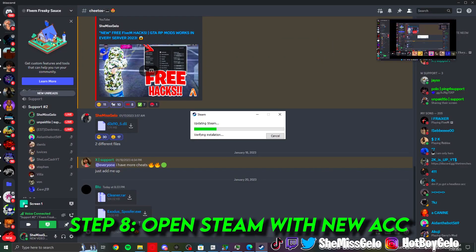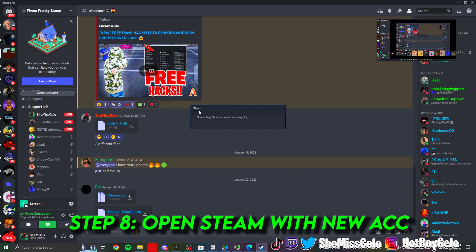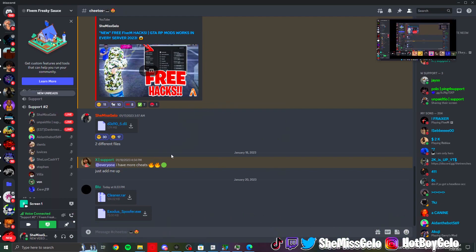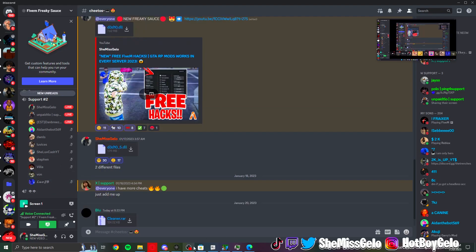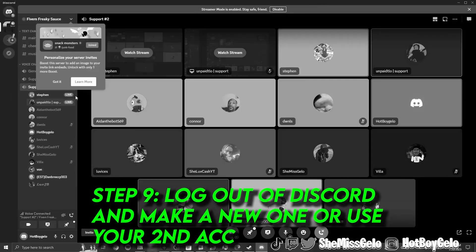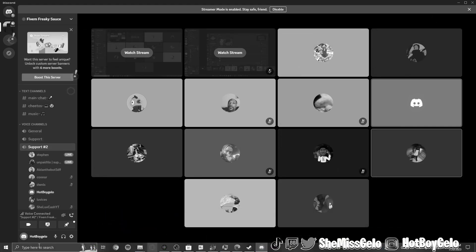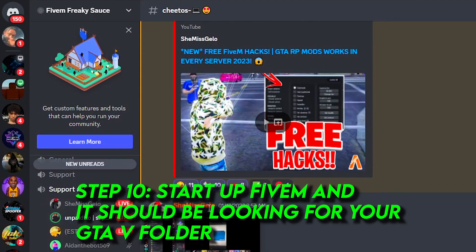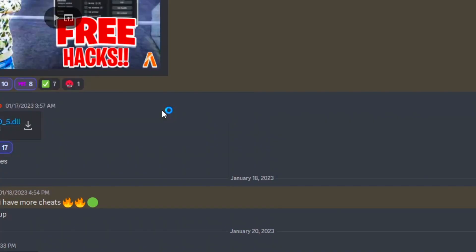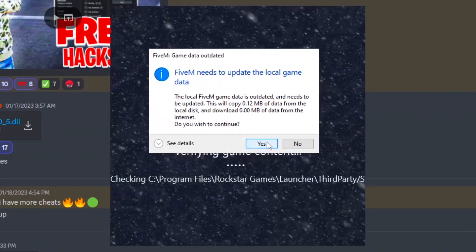Once you're done, close that out. Start up your Steam — make sure you make a new Steam account. You can use your second Steam account or make a new one with a Gmail you already have and any random password. Create a new Discord — you can use your second Discord or just create a temporary new one, any Gmail, any password, just a temporary Discord for now. Once you make a new Steam, start up FiveM.